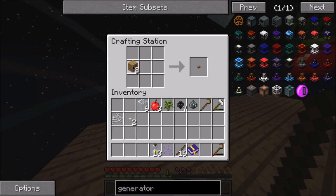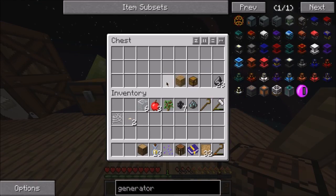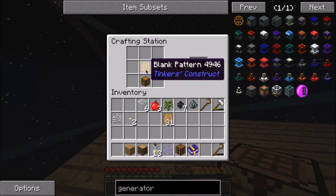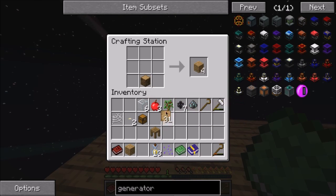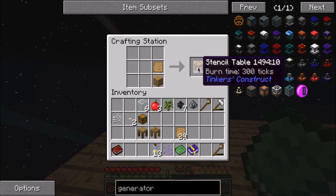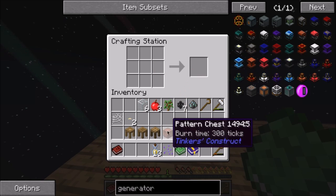First we're gonna need some blank patterns and the rest of this - we're gonna need a chest. We put the poplar stand on the table right there, with the tool set in the middle like that, and the pattern chest right there.